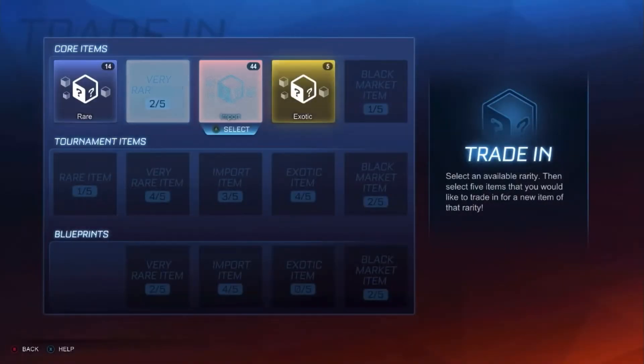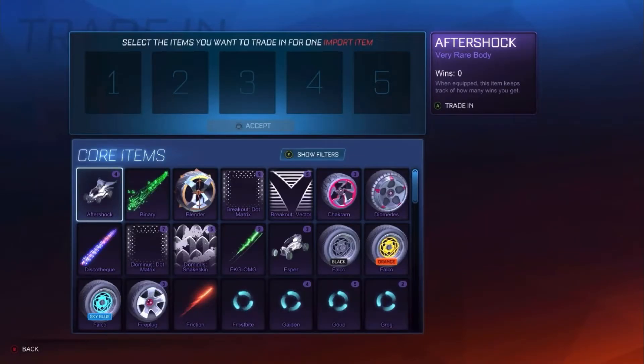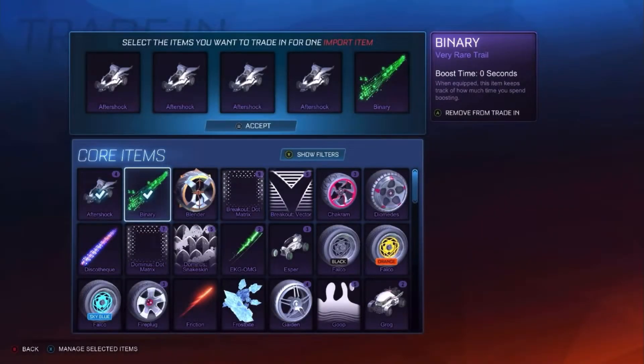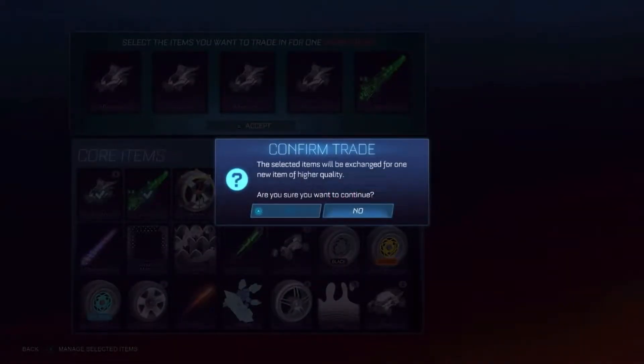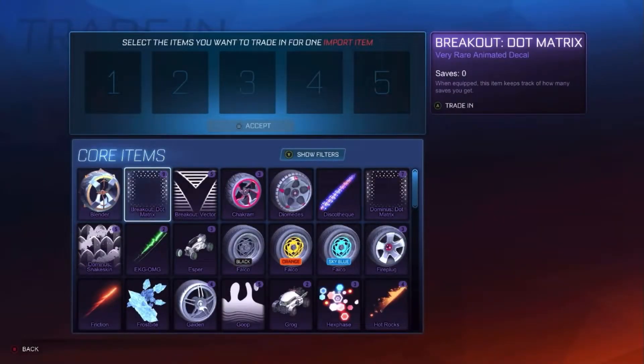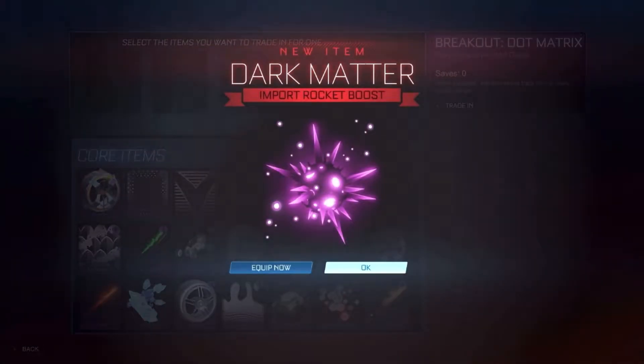We're going to have to get all of the exotics from these imports and these very rares. We'll hop straight into it — we are going to be hoping for standards and octanes. First one, come on. Octane MGHTA. That's probably what we're going to be getting throughout this video. Give me some good luck.